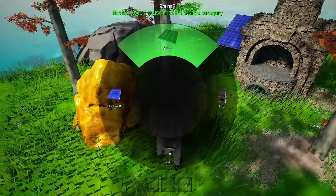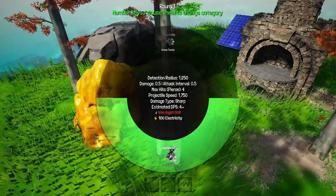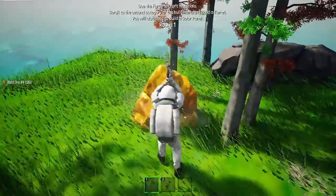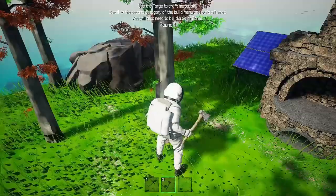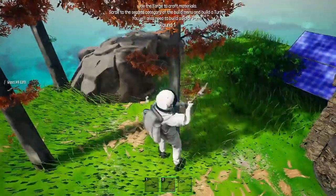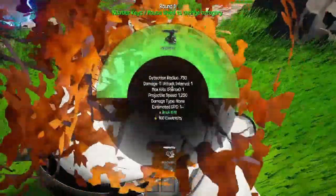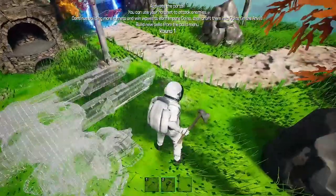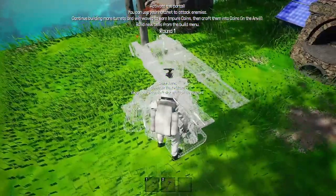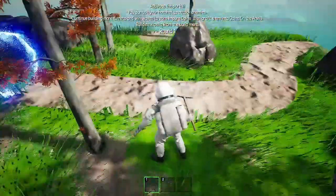Anvil. Does my team know what these do? Let me knock this stuff down here, because we've got the materials for it. I'm just not sure what we're supposed to do to get it to actually place down, because it can't build here. Does it need to be close to the solar panel? Oh, it knocked it down. I've activated the portal. You can use your hatchet to attack enemies. You can be building more turrets between waves.